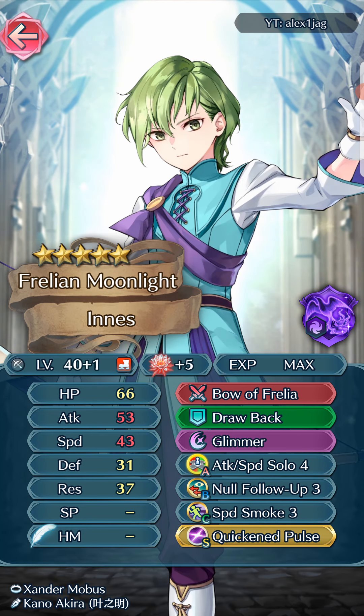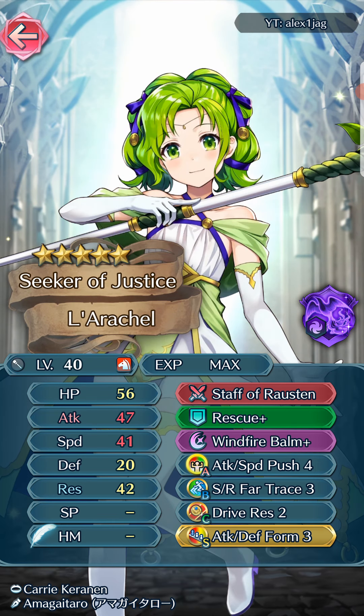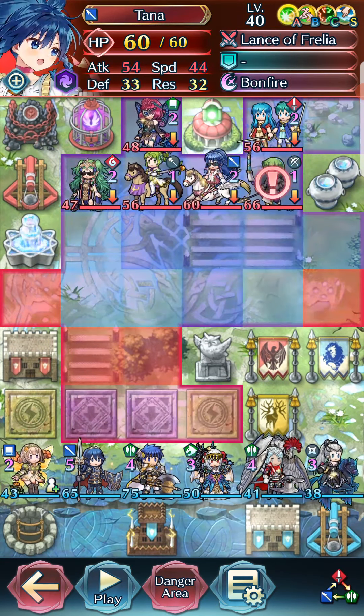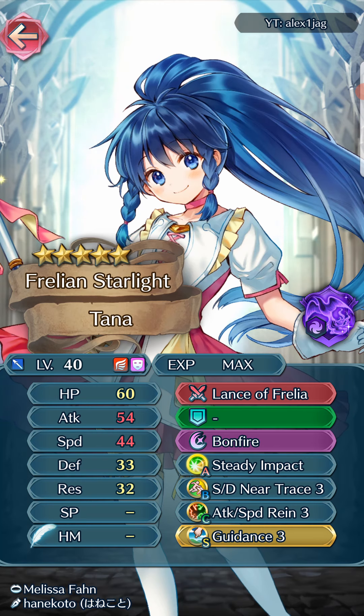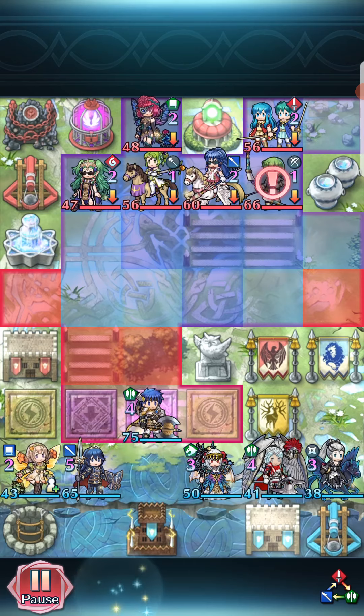There are three changes I made to this team from the last time I got challenged. Number one, I gave Ines flowers. We know that he died to that leaf by one — if he had had one more point of defense, he would have lived. So let's just give him the flowers, because that was a max investment leaf. Now we know he will survive that kind of leaf, like the close counter vantage type. We already gave him expensive fodder, so might as well give him the flowers.